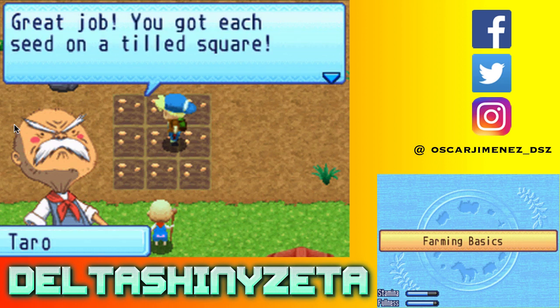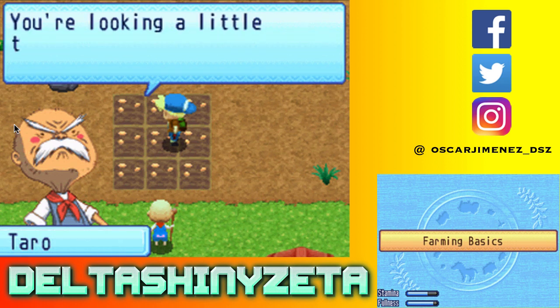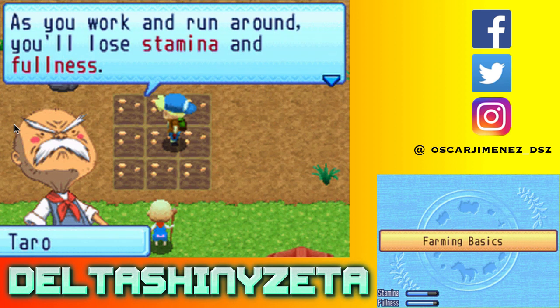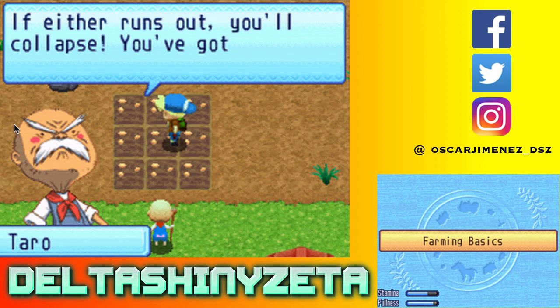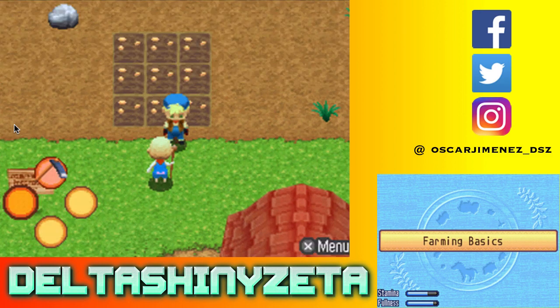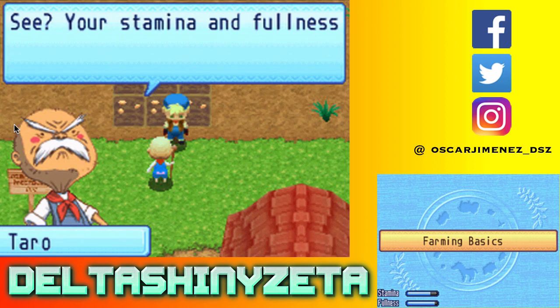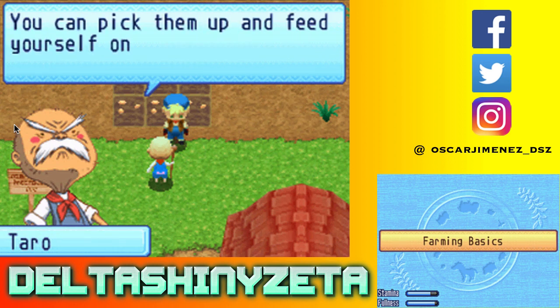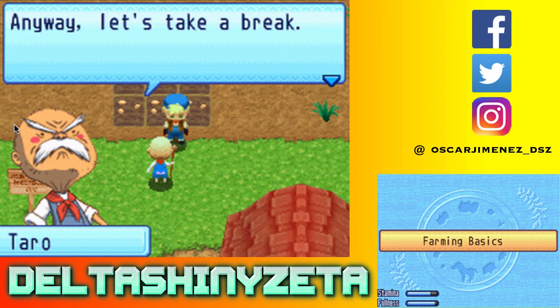Great job - you got each seed on a tilled square. You're looking a little tired and hungry. As you work and run around, you'll lose stamina and fullness. If either runs out, you'll collapse - you've got to make sure you're eating enough. You received a green herb. The stamina and fullness went back up a bit. Keep an eye out for bamboo shoots, heart-shaped herbs, and other wild edibles. Anyway, let's take a break.